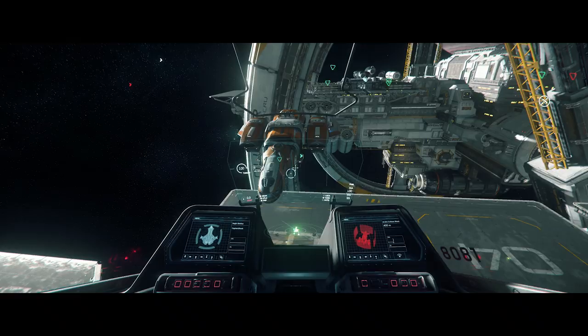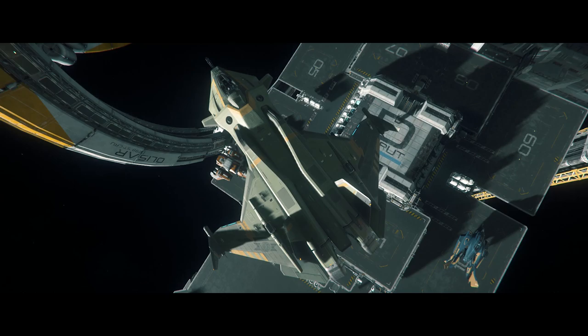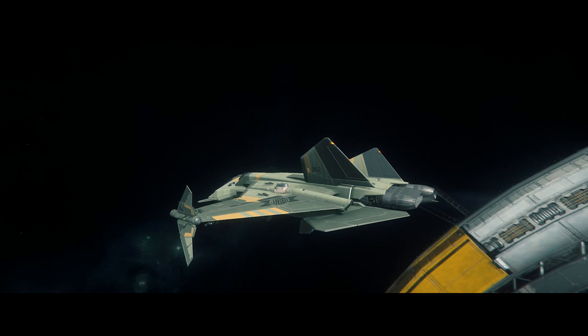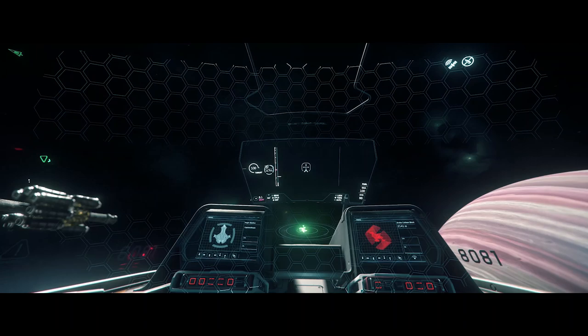With the engines on, Spacebar is going to be vertical — we're off the deck. Q and E is to rotate. Let's get a little bit farther away from the base. Hitting N will bring up our landing gear — you can see those collapse inside. J is to rotate engines if your ship has that option. Ours does not, but it'll give you a little bit more thrust, particularly if you're in a Cutlass — those big engines will wrap to the back and you can go fast. Control is to go down, Spacebar is up.